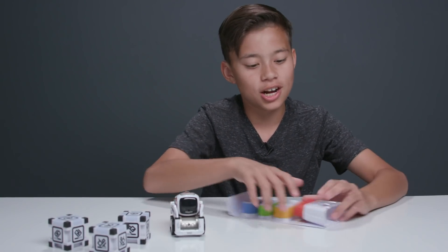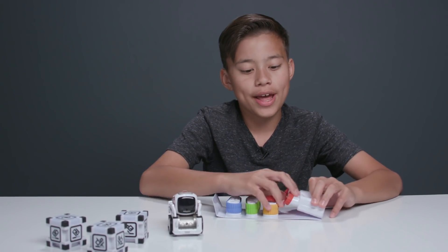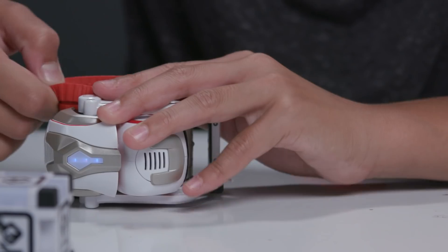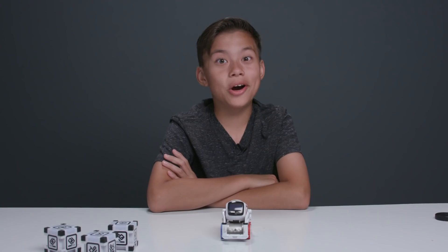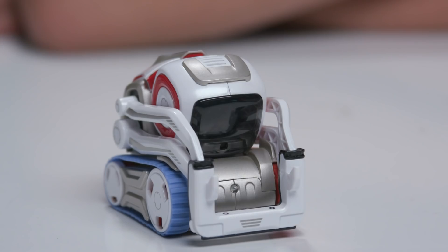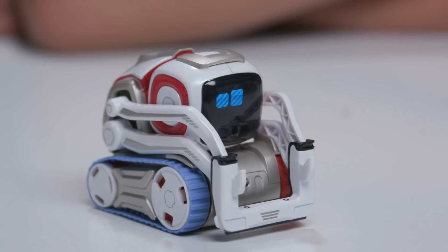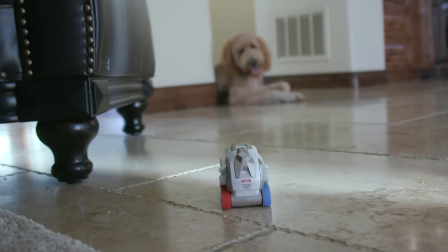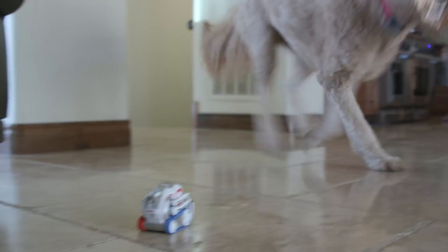You can also change Cosmo's tread with the optional tread pack. It has a bunch of different colors. Let's try on the red, cause red is like my favorite color, and blue, cause those colors really work well. Custom tread. Uh oh, I think Cosmo fell asleep. Cosmo is also an animal lover — he can detect dogs and cats as well as humans. He loves Chloe and Chloe loves him, well maybe he loves Chloe a bit more than Chloe loves him back.